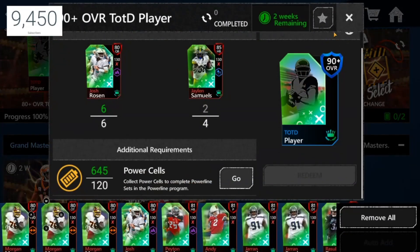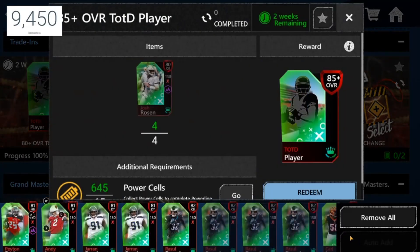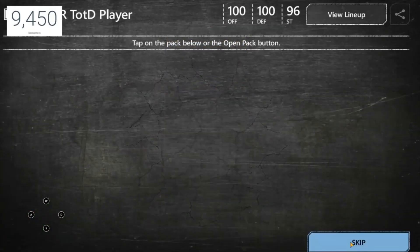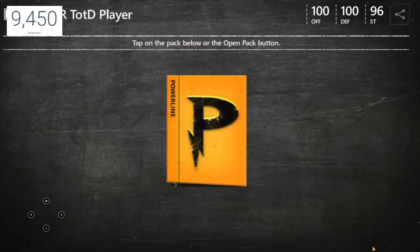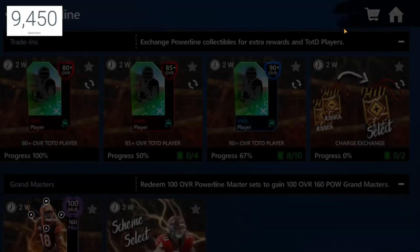We still need two 85s. How do we get the 85s? You can trade in the 80s for 85s using some power line cells. We only need two more — this counts as one — and then we get our free 90, which is free 200k. Per day you should be able to get at least two, maybe potentially three, just depends on how much stamina you have and how much you play.